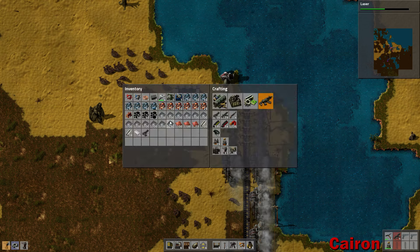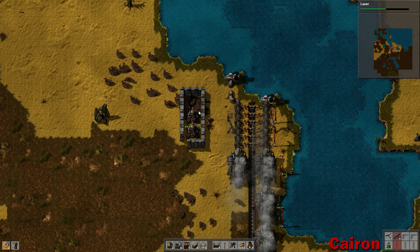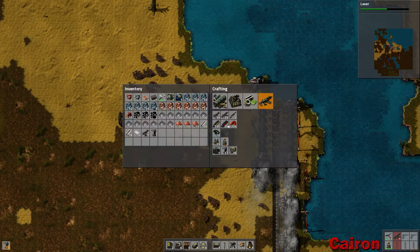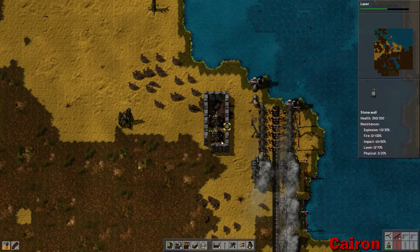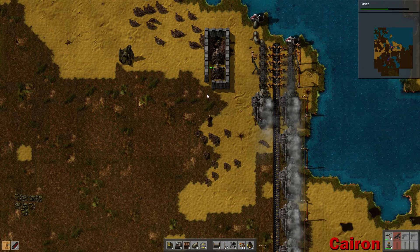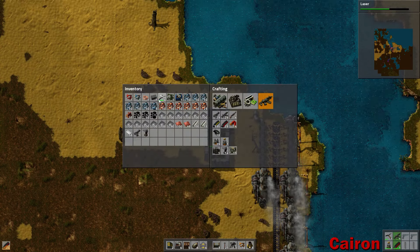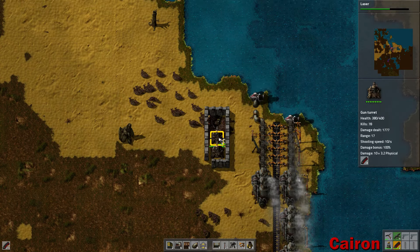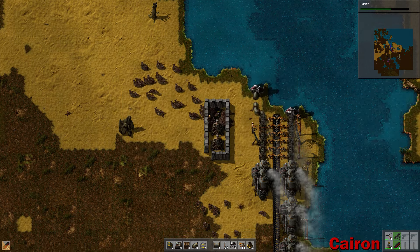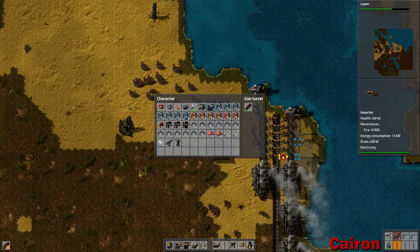These guys are just being plain out obnoxious. We'll put in our walls here, make a couple more walls when we can. Aye-yi-yi, these guys, I tell ya. They wasted all of our ammo. Awesome. We definitely need laser turrets up in this joint.